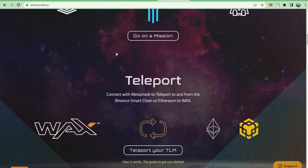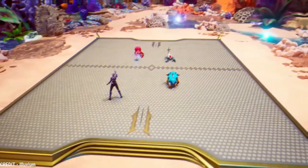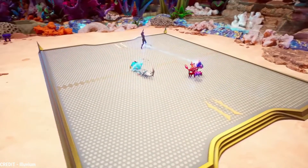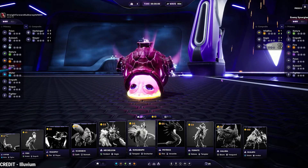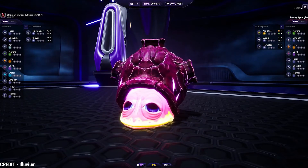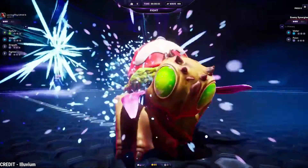Our seventh game is Illuvium, a blockchain-based RPG set in an open environment. Players must defeat and catch Illuvials as they wander through a magical environment. Illuvials can be utilized in battle against other players once collected, while questing, completing challenges, or progressing through Illuvium's plot. The project revolves around collecting and customizing NFT Illuvials — affinity and class are assigned to each one, with five classes and five affinities, each with advantages and disadvantages. Your Illuvial grows stronger as you win battles and complete tasks.